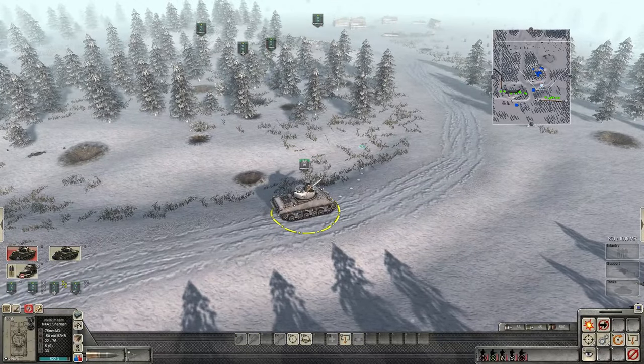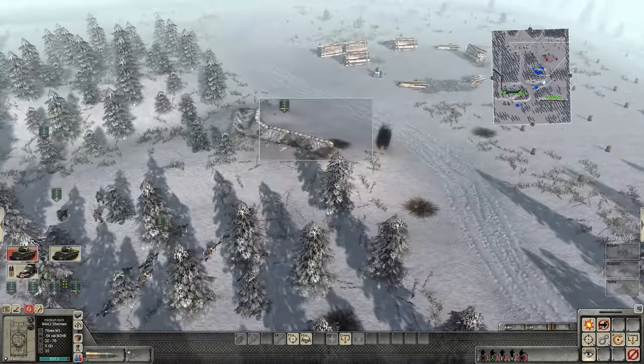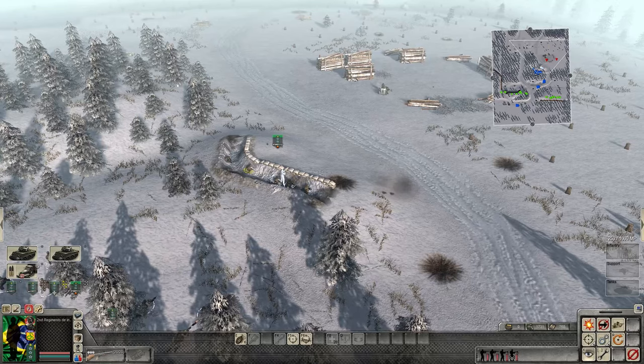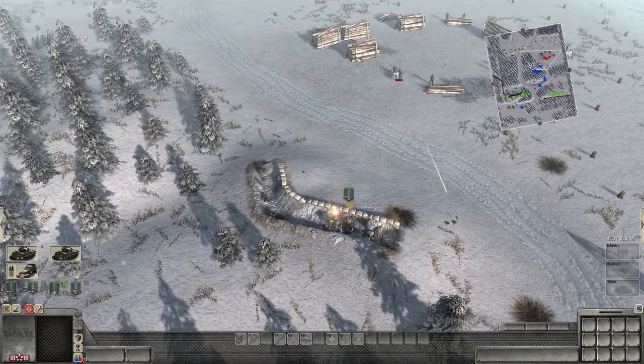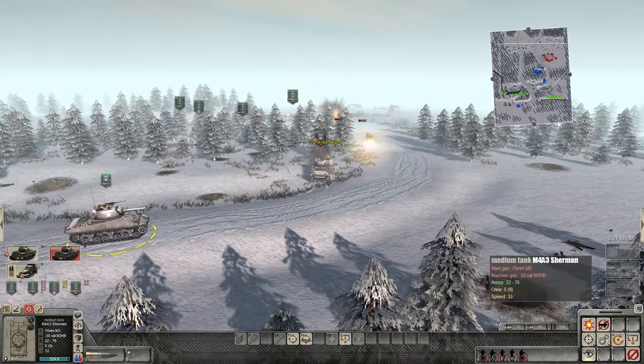Tanks are on standby. Let's go ahead and get our tanks pulled off the road. AT guns are already firing at them. While those AT guns are engaging the tanks, that gives us a good opportunity to take them down. We only got tracked — beautiful.